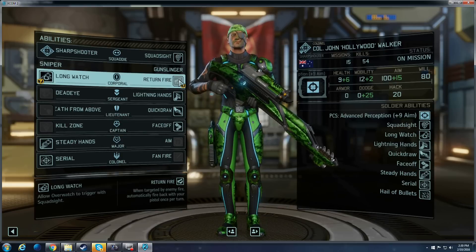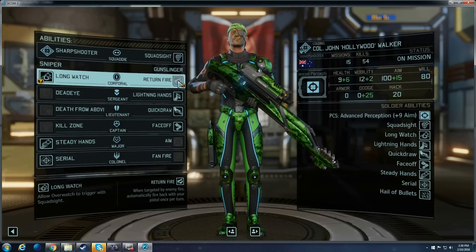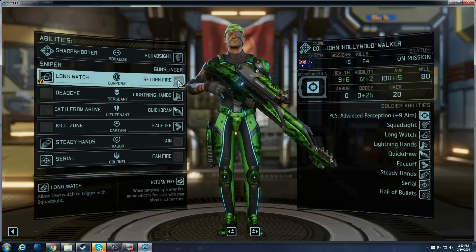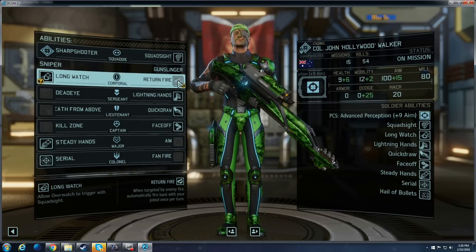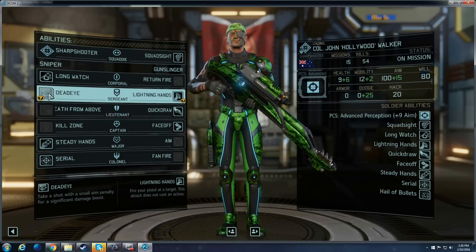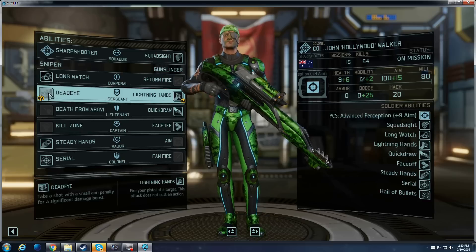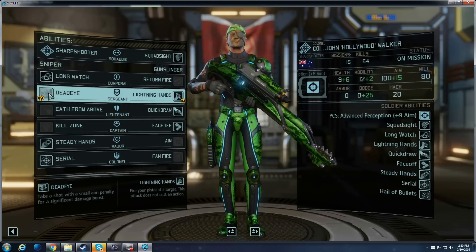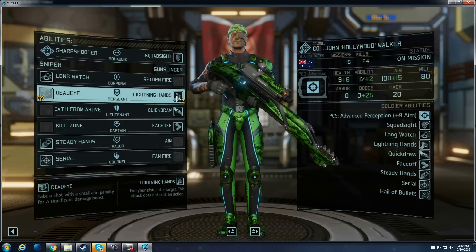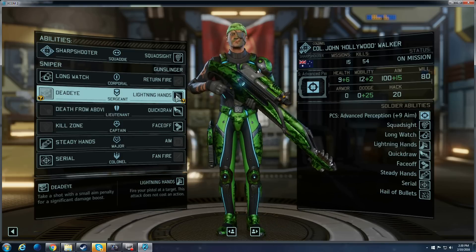Return Fire is handy, but you're very seldom actually targeted since you're mostly in the back. I've actually run this guy on the full Gunslinger tree, put heavy armor on him, and had him in the front, and he still rarely gets shot — I think the AI instinctively knows not to shoot a guy with Return Fire. Deadeye is kind of a hard skill to take advantage of — with a minus-25 aim penalty, I've found I almost never use it. On the flip side, Lightning Hands gives you a free, action-free pistol shot, which for obvious reasons is pretty amazing.